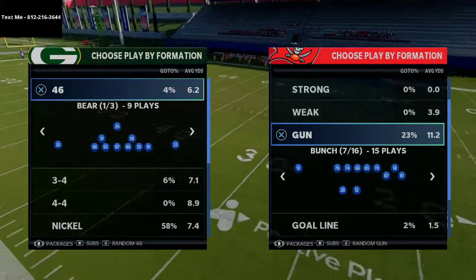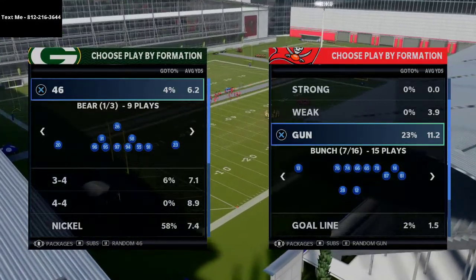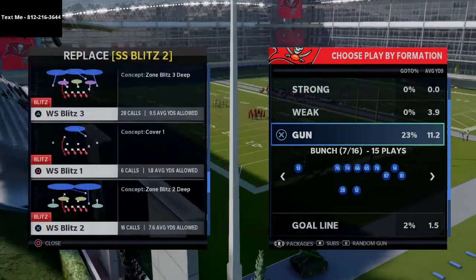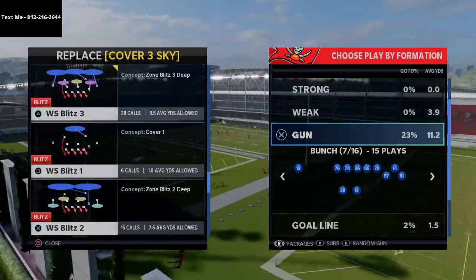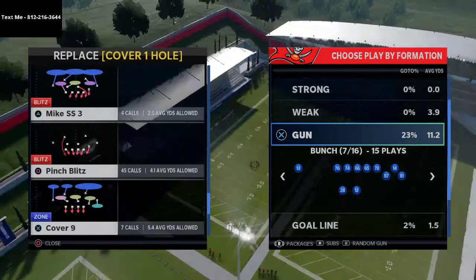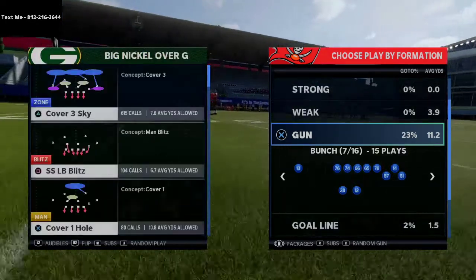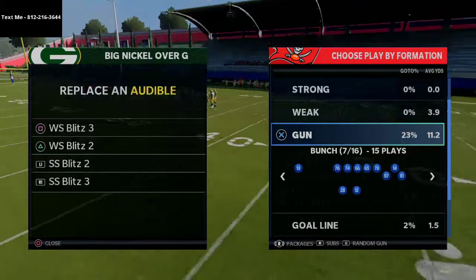I've been getting a lot of questions about defense and I want to talk specifically about how to use zone blitzing out of Big Nickel Over G. We're going to go over a couple of different zone blitzing schemes: WS Blitz 3, WS Blitz 2, SS Blitz 2, SS Blitz 3, and the base play we're going to use is the pinch blitz.